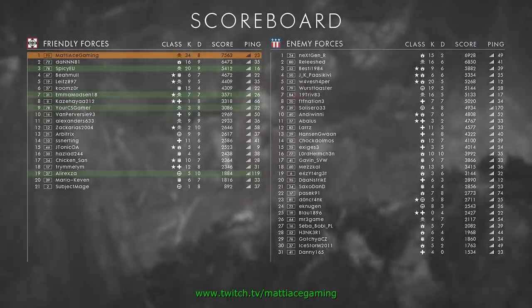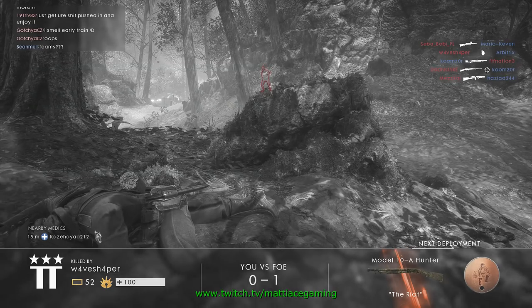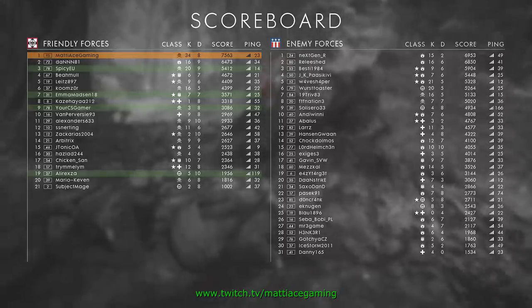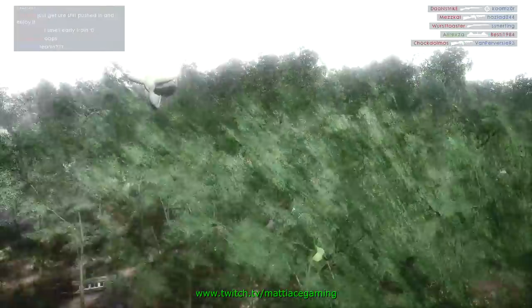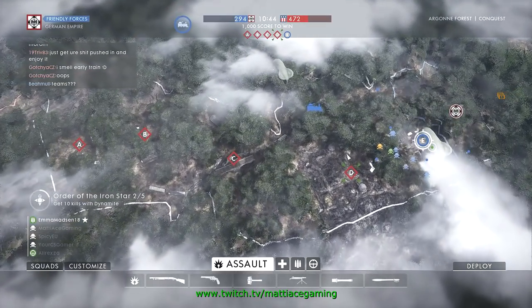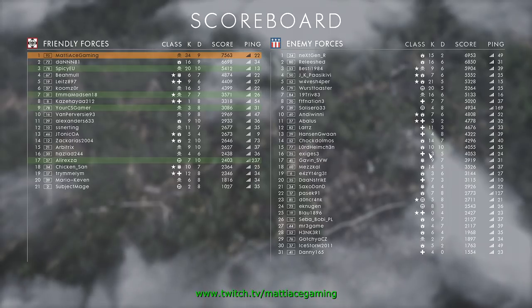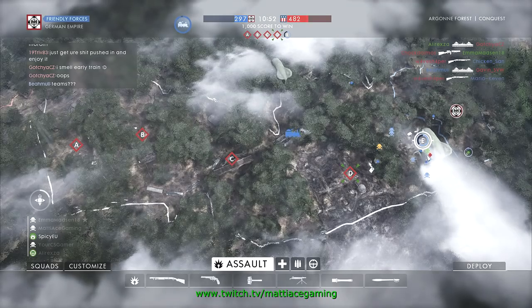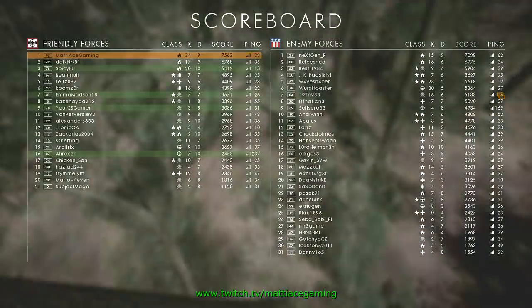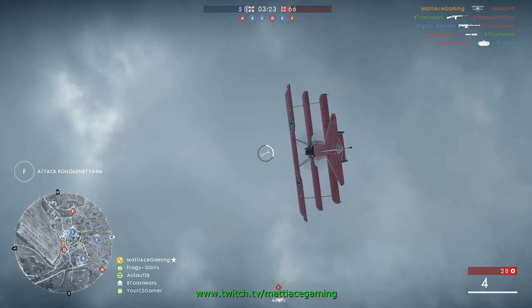Something that was not mentioned, as far as I know, was team balance. Yeah, there are 10 more people than us. And now one squad is going on the train, so — why doesn't DICE just switch one squad over to our team in a situation like this? I mean, they have auto balance, but...